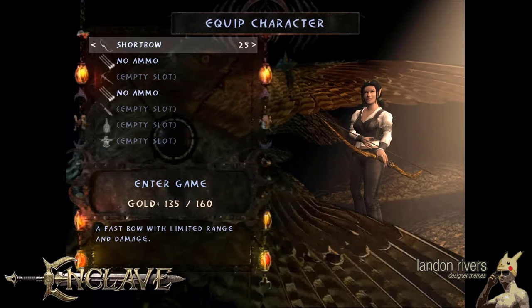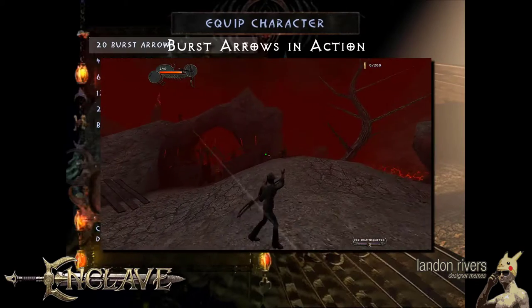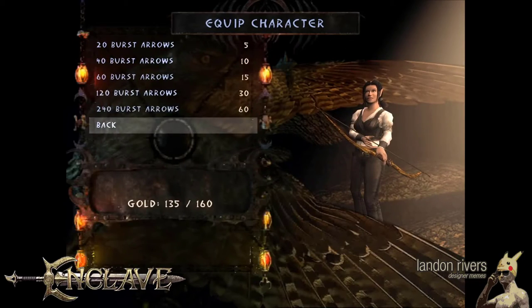We're going to use a variety of arrows but we won't have many, so we'll be playing conservatively with our shots. Go down to our ammo, and because there's an arrow menu inside, we can't use the arrow keys to bypass this step. First we'll buy some burst arrows, which we can load multiples of at a time to fire a fan of arrows at enemies. They're the cheapest arrows but we only want 20.